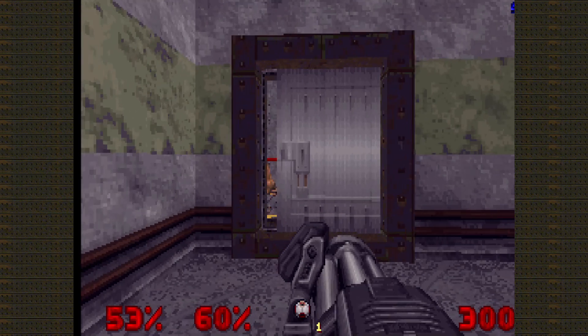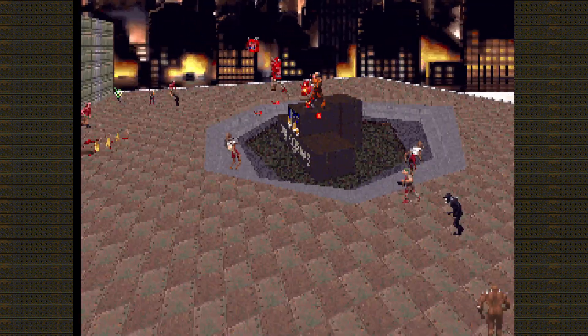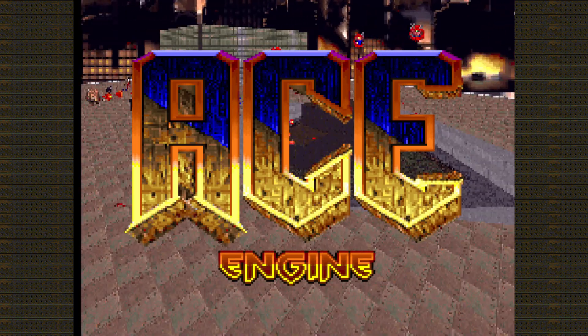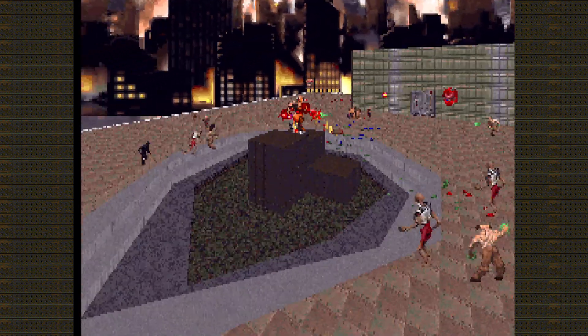But today, we're going to talk about one of the most impressive works I have ever seen from the DOS versions of Doom. We're talking about the ACE engine — an engine modification for Doom 2 that makes use of arbitrary code execution, an exploit that allows programmers to run commands or code of choice.